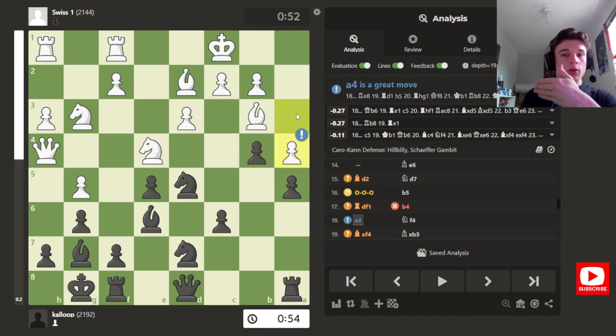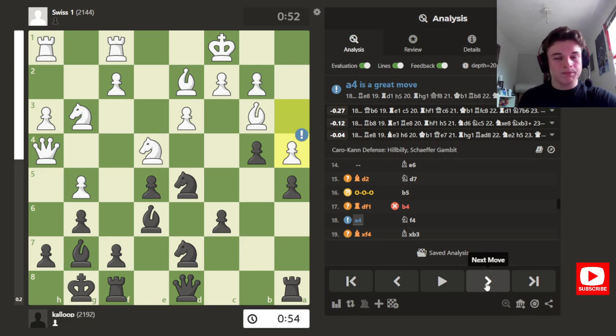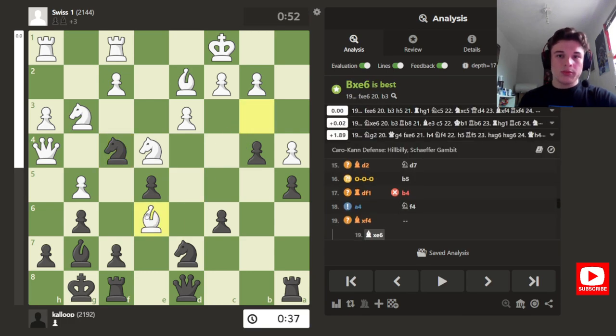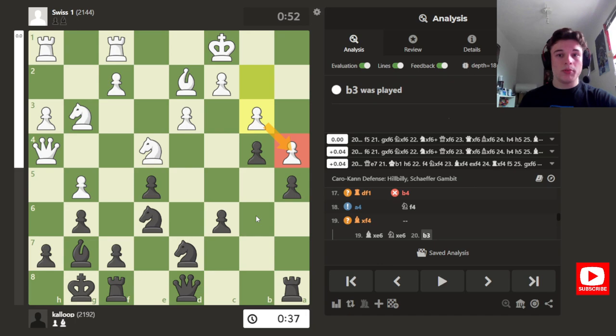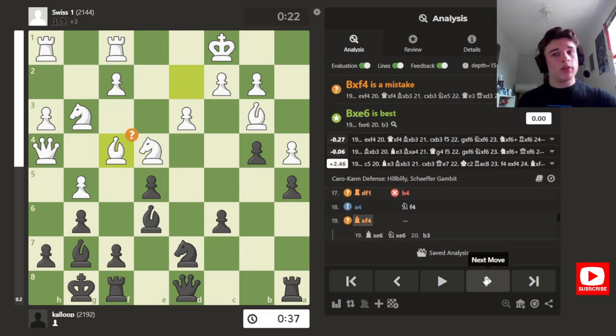If I'd gone a4 then b4, my opponent wouldn't be able to go to a4 to lock the position up. But I find the move I was really happy with — Nf4. My thinking is if bishop takes, then I take back with the knight, the knight ends up on d4, a4 is weak, my opponent will have to play b3 to shore the pawn up, the dark squares become very weak, and the light square bishop is gone. Instead my opponent takes on f4.